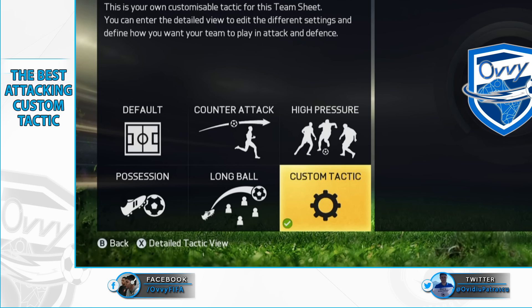Today I will present you the best attacking custom tactics in FIFA 15. You will use this tactic when you are down 1-2 goals and you want to get back in the game, putting pressure on your opponent to score those important goals. If we smash 600 likes I will upload the best defensive custom tactic, and after that I will start with individual custom tactics for each formation.